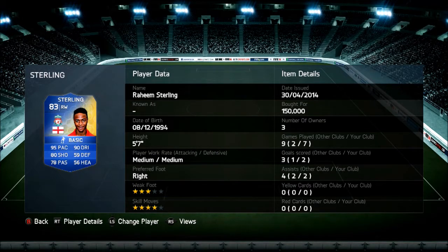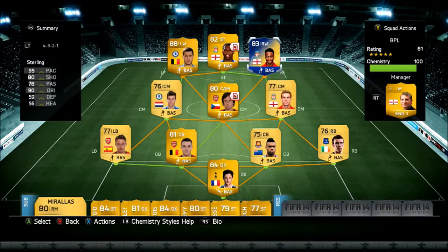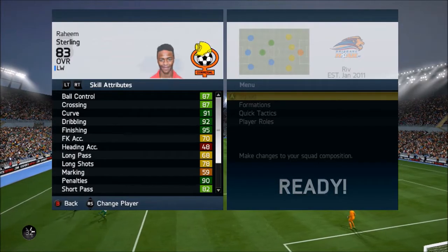So Raheem Sterling — 95 pace, which is crazy, 80 shooting, 78 passing and 90 dribbling. He's 5'7, right footed, medium-medium work rates, 3-star weak foot and 4-star skill moves. I picked him up for 150k. I did play 7 games with him and he did score more goals and have more assists — I'll talk about that in a little bit, but let's get into his in-game stats right now.